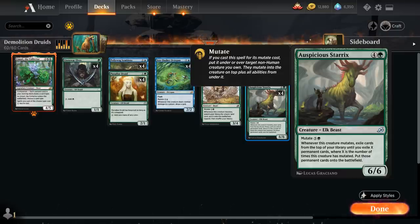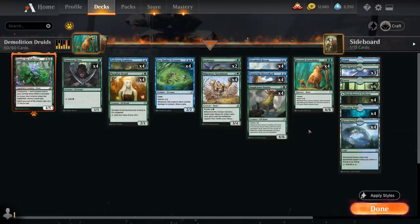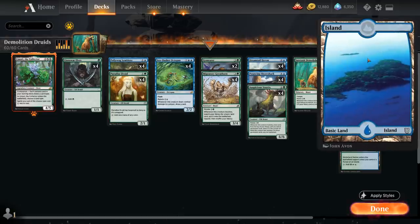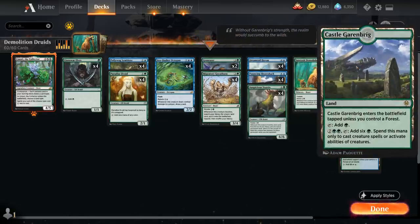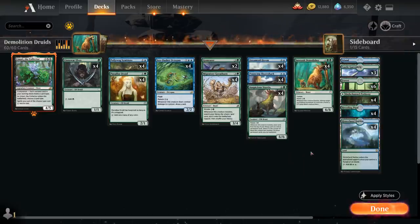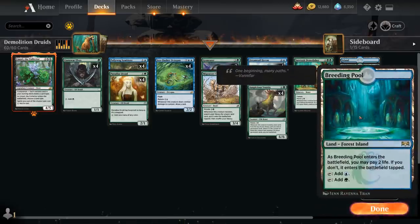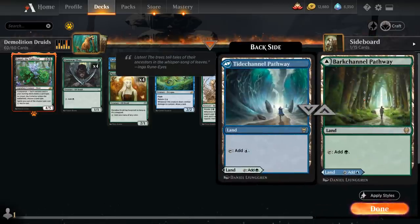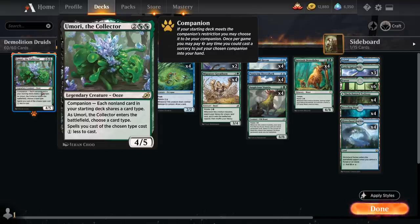That can be quite explosive, especially if we mutate onto the same creature multiple times. Of course we've got our full set of Sawtusk Demolisher, which can also destroy our own lands just to make 3/3 beast tokens if we need additional board presence. The mana base has six basic forests, one basic island, three copies of Castle Garenbrig, and 12 dual lands — four Hinterland Harbor, four Breeding Pool, and four of the blue-green pathway. We also get to free-roll Umori the Collector as our companion.